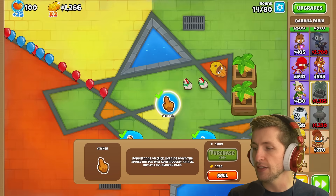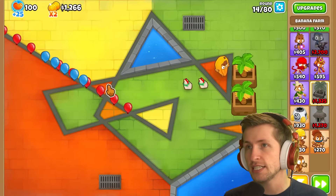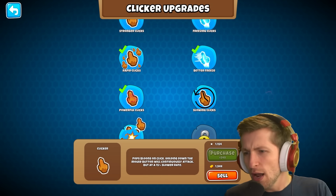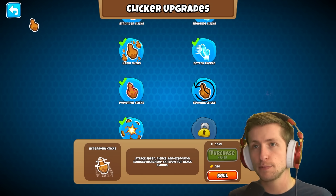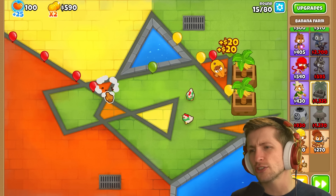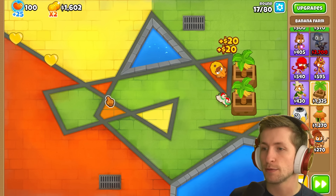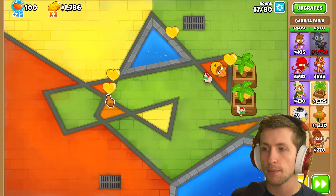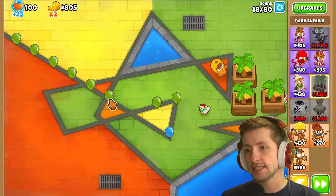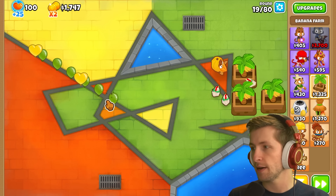Too many balloons are getting by and I need more damage. With a bit more money I can get explosive clicks — attack rate slightly increased — for 1700. That doesn't seem too bad; I've got to click faster, like pew pew pew. Explosive clicks acquired — this is so much better, I can do so much more damage now. Some will sneak by but I'm a little worried because I don't think I can pop black balloons.